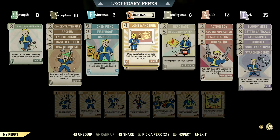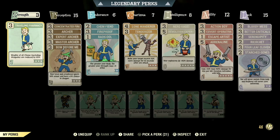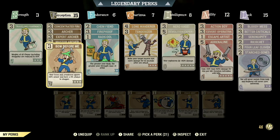Over in the normal perk cards, these are all the cards that make up my in-game archer build. Starting off in strength, we have rank 3 with traveling pharmacy maxed out - I personally have a ton of chems on me so this card is necessary. Over in perception, we have rank 15 with concentrated fire maxed out - VATS targets limbs, focus fire to gain accuracy and damage per shot. We have all the archer cards maxed out to get maximum damage from this build. Bow Before Me gives your bows and crossbows 36% armor penetration and a 9% chance to stagger.